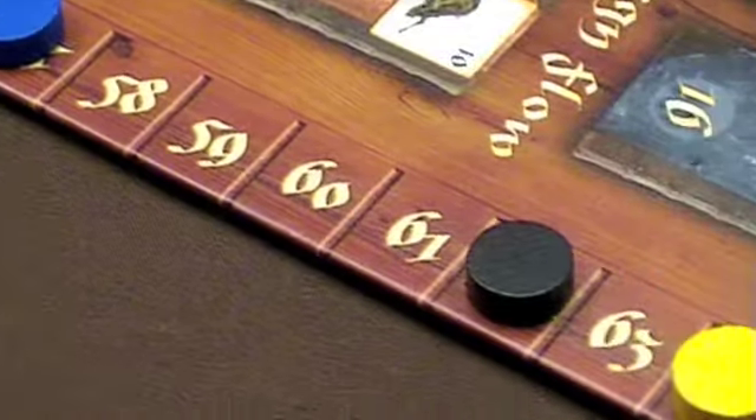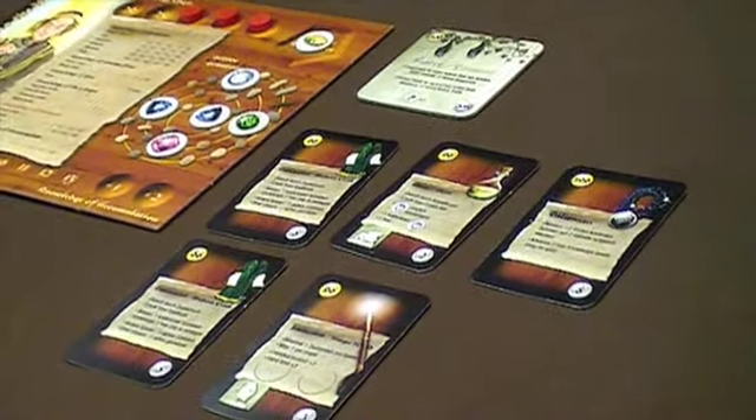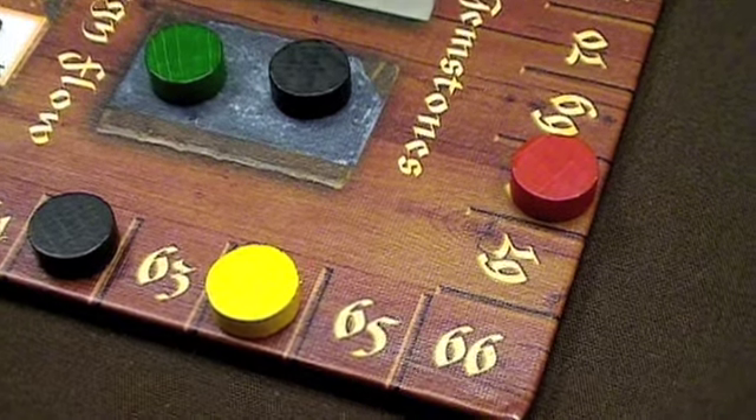When five sentinels have been auctioned and sold, players tally up their final scores. Active gems, artifacts, sentinels, as well as knowledge track bonuses are totaled, and the winner of the Scepter of Zavandor is the one with the most victory points.